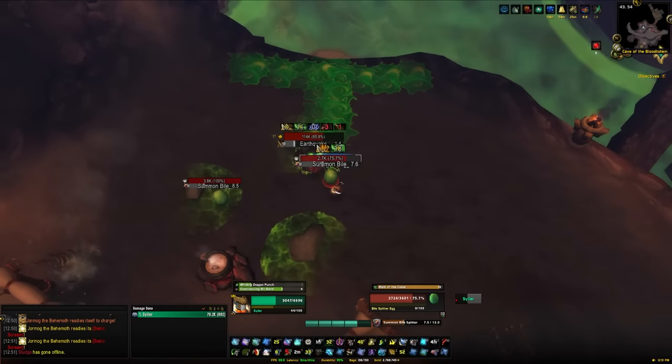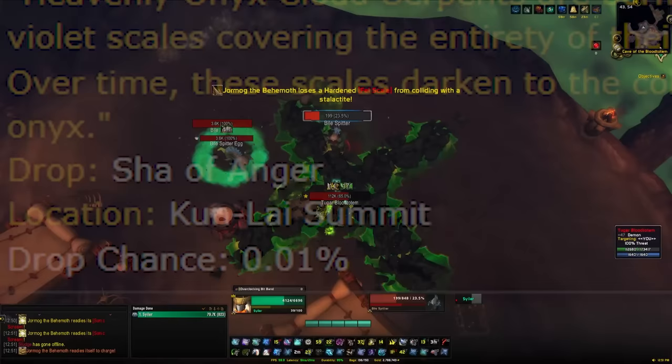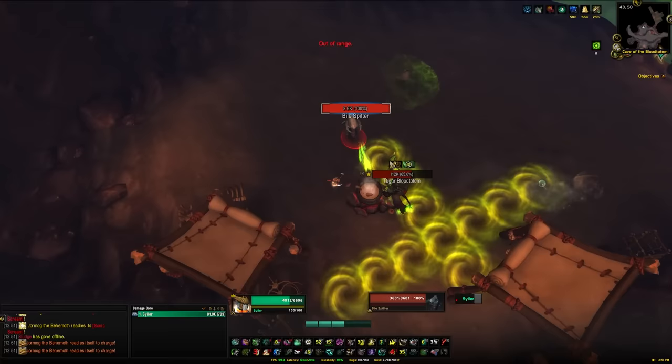If you want to try your luck at a rare drop mount but want something that has some kind of reasonable chance of dropping unlike the 0.03% chance Heavenly Onyx Cloud Serpent, then this mount video may be for you, as I'm going to be running through some rare drops that have a somewhat reasonable chance of dropping, and some of them you may even get within your first few kills.